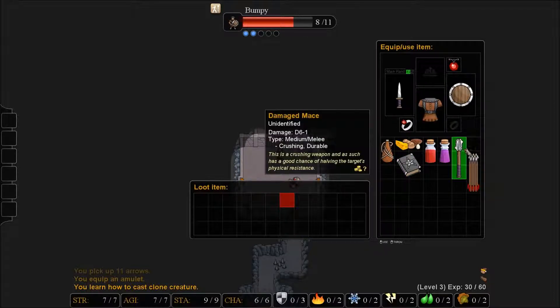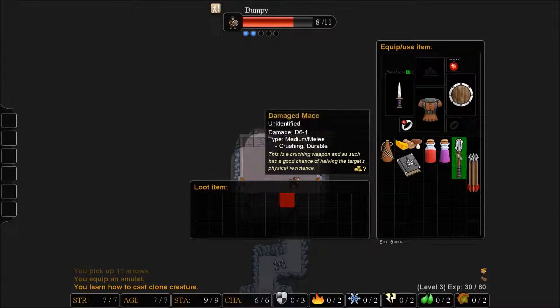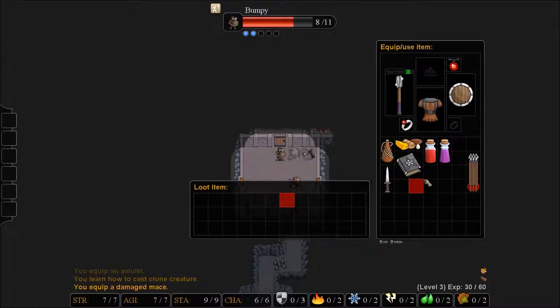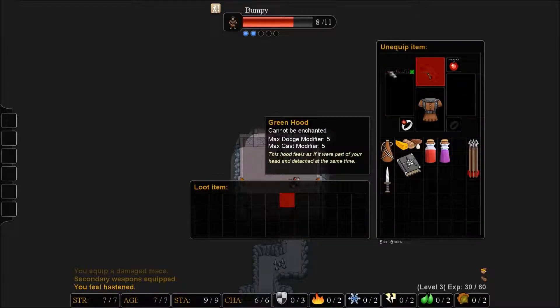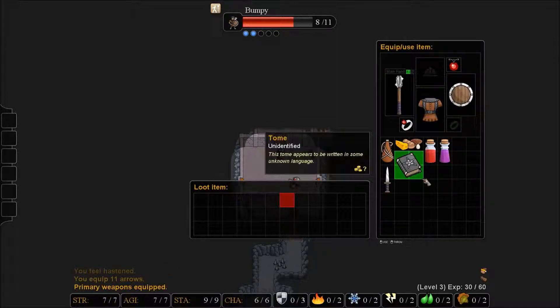We learned how to cast clone creature. So this is a d6 minus one versus a d3 plus one — that's a medium weapon. We're going to switch over to that. And we're going to hit W to switch between our two weapon things. We're going to equip the arrows just to clear up inventory space. And we have two potions — I am not bold enough to attempt them.